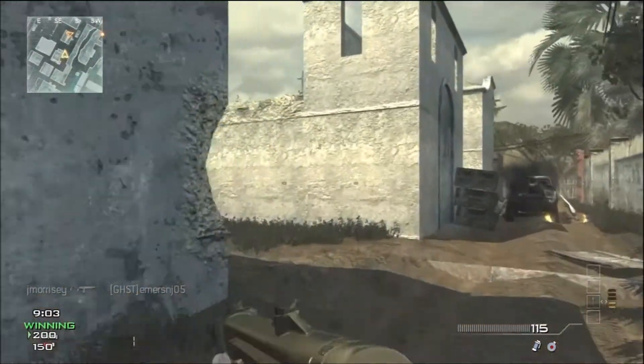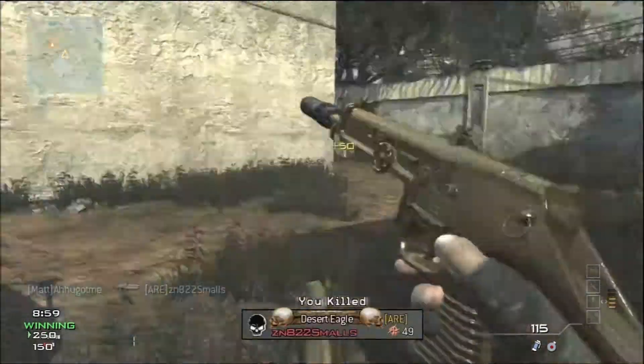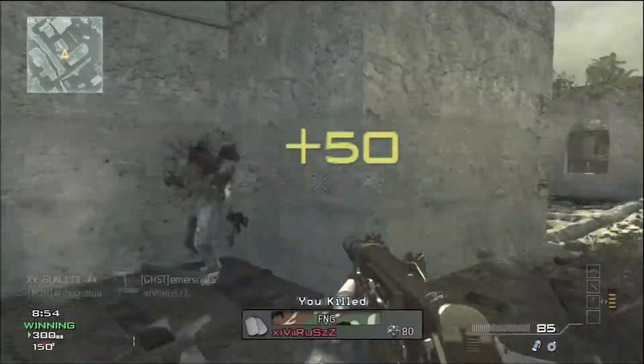When it comes to tight corners, especially with a PP90, I'll take my chances with just about any enemy. Out in the open, I'd much rather find myself with an assault rifle in hand — otherwise I usually end up dead.